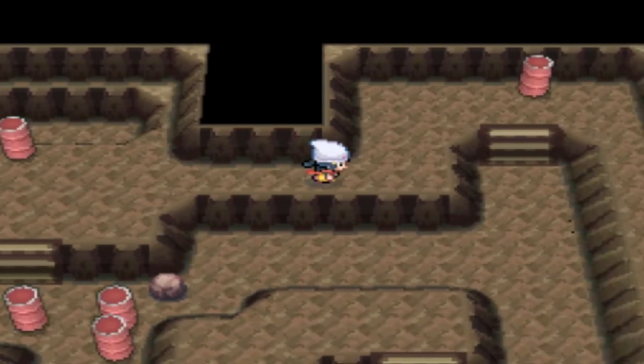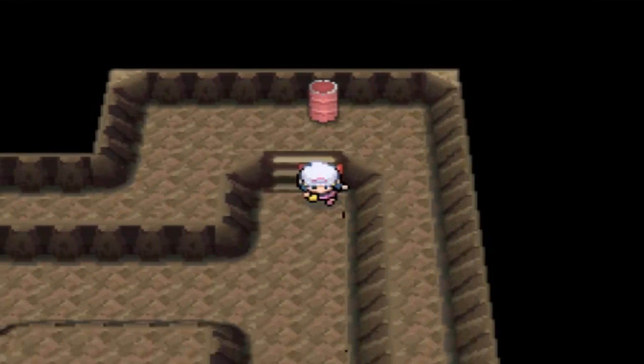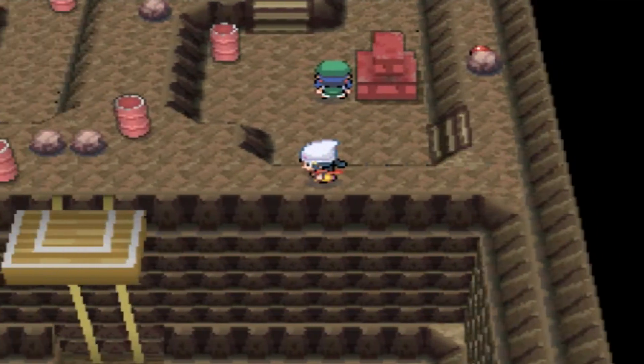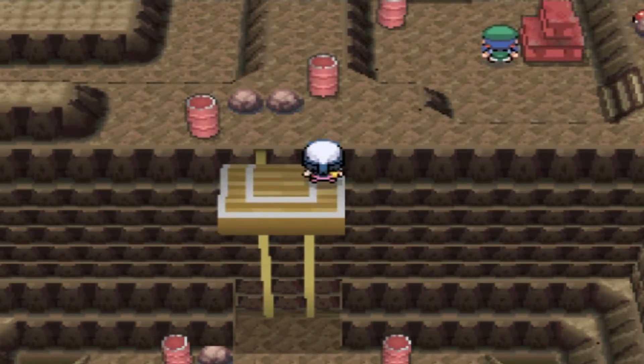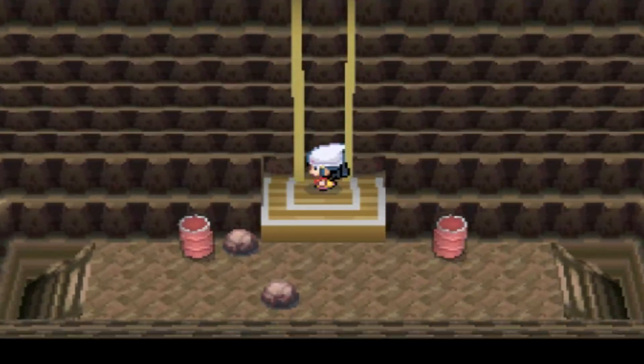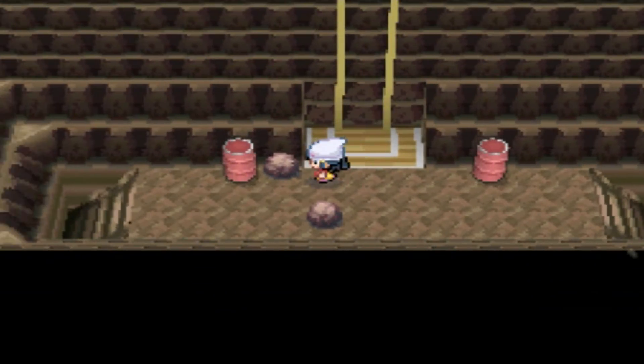So we're going to head over here. I've already cleared through this area, which you can explore and collect some items in if that's what you're into. All we've got to do is come to this area where we first partnered up with Riley. In this area, you'll have a 10% encounter rate of finding a Steelix.